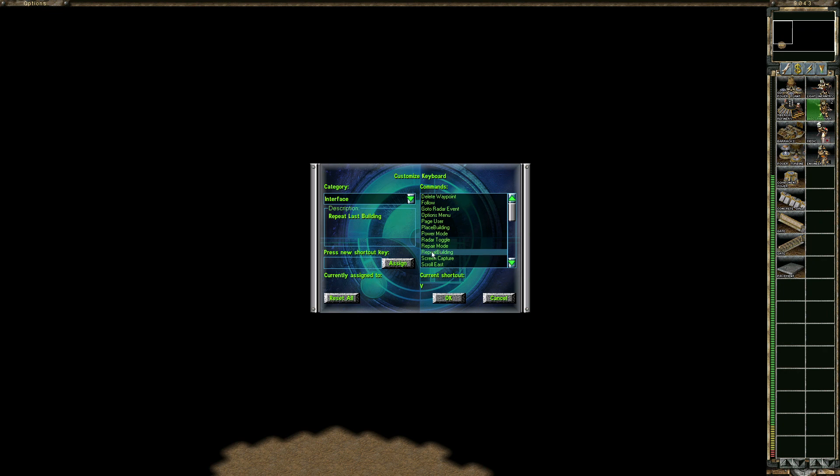You can also have the Repeat Last Building key — this is pretty cool, because in combination with Place, you can really build fast. For example, SAMs or PADs or multiple refineries, back to back to back, so you don't have to look. You just click those two keys and it automatically builds the last building.